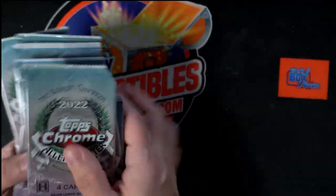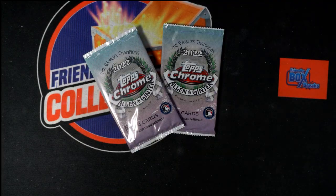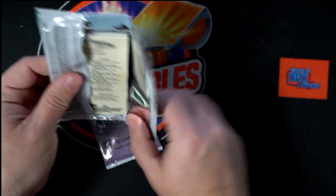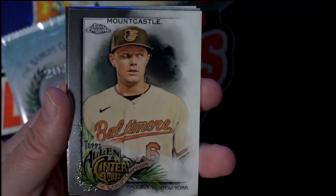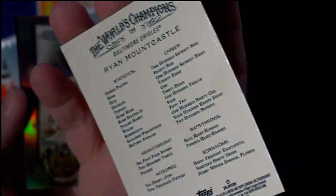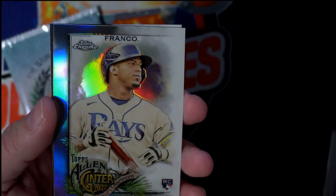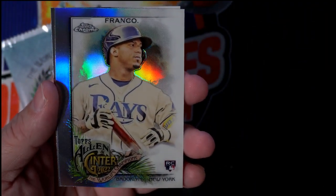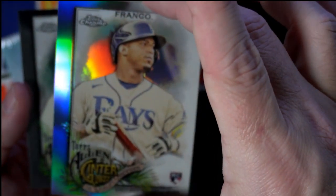I'll pop it on YouTube for you. We're gonna pick this pack here and this pack here. So Sandy, two packs coming out to you. Here you go, these are for Sandy. Wow, these are gorgeous — look how nice these are! Ryan Mountcastle. You can see the gloss, you can see the chrome. Look at that — Wander Franco rookie card! That's hot right there, a nice rookie pull — the Wander Franco for Sandy.